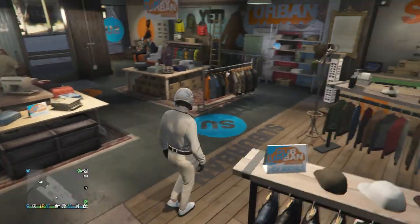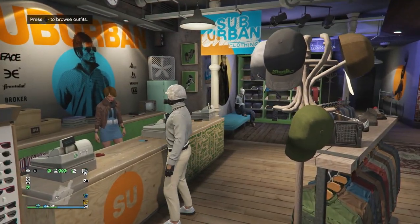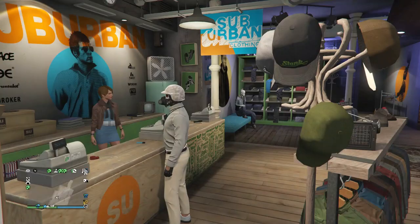This is what your outfit will look like when you're done. Go up to the front counter, save this outfit on whichever slot you want, and now we move on to the fourth outfit.